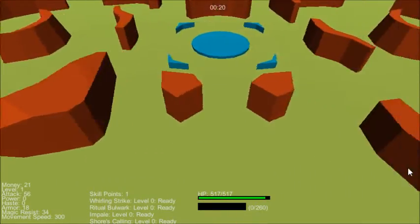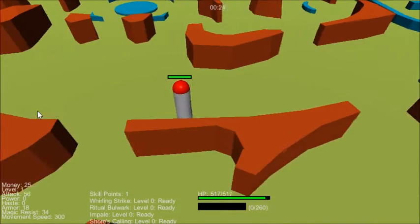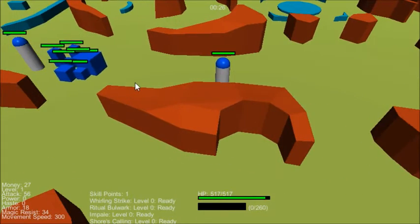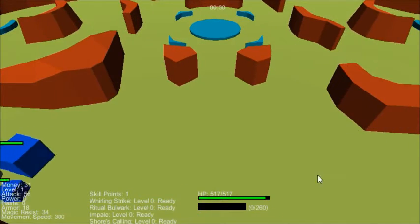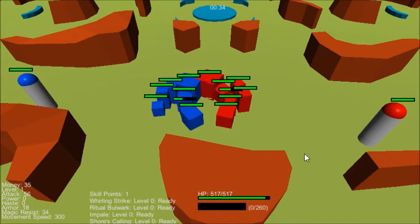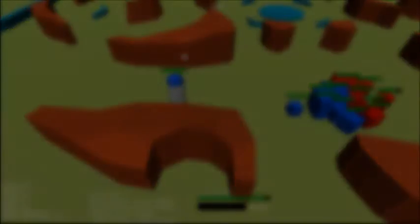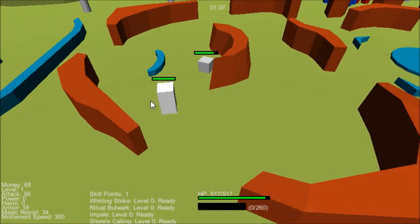You also have nexuses on either side that work as they would normally. You might be wondering where the red minions are if you have blue minions — they're going to come into view in just a moment. We also have the non-fog-based part of fog of war working.